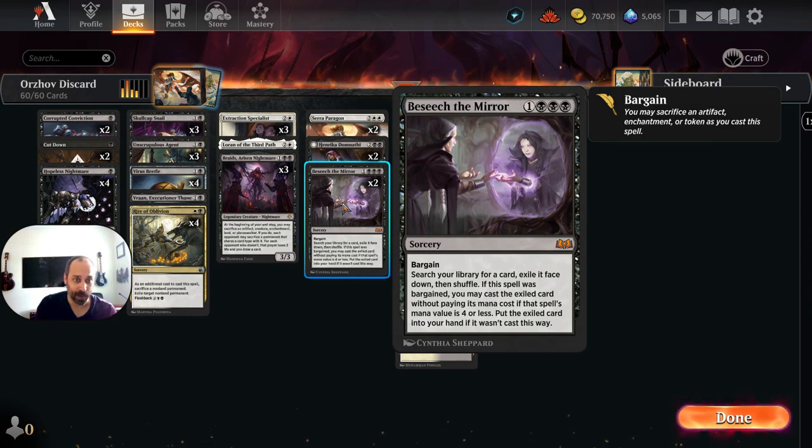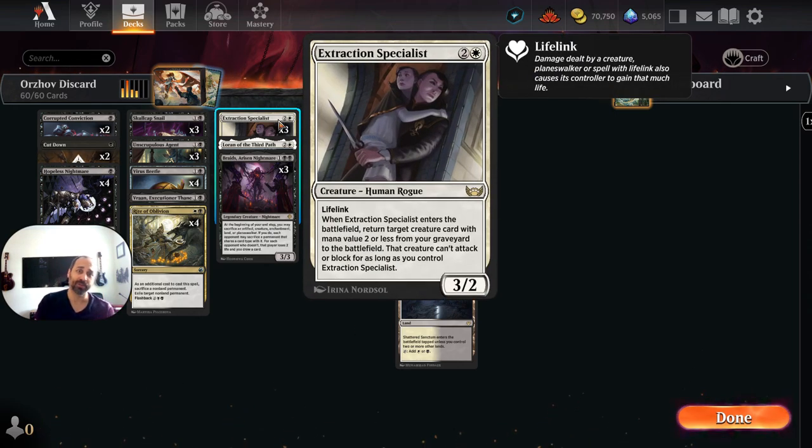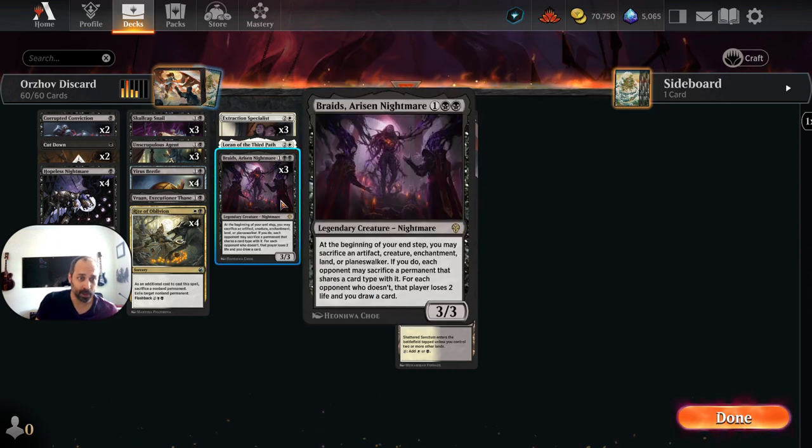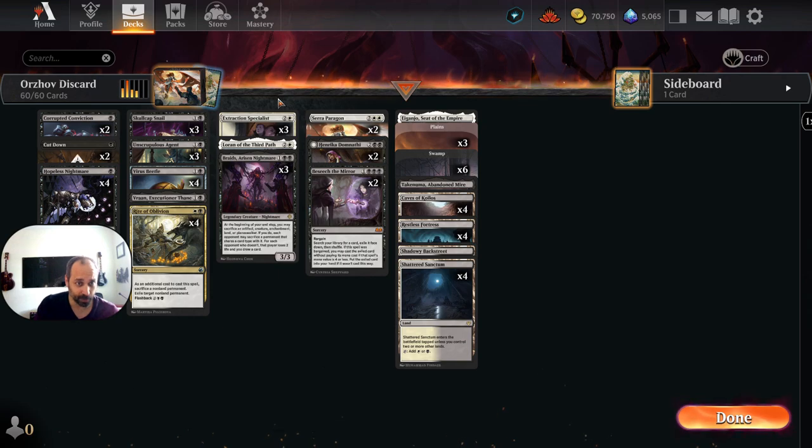Like Shieldred would be fine, or you could play an additional Seraparagon. You could probably even go up on Extraction Specialist, which we'll get to next. Extraction Specialist is another way for us to bring back these dead dorks and make further use of them — that's a fine rate at three mana with lifelink in the first place. Braids goes along with the dorks as well; same theme. We're able to sacrifice those discard dorks, get some value, and put them in the graveyard so Extraction Specialist and Seraparagon can bring them back.